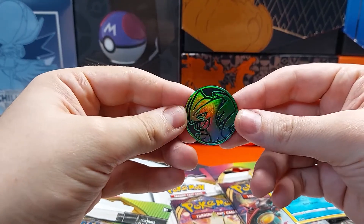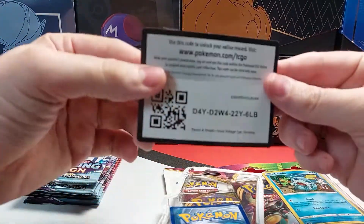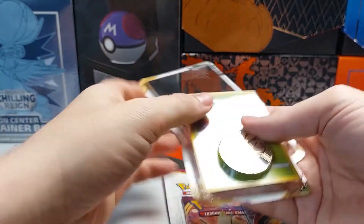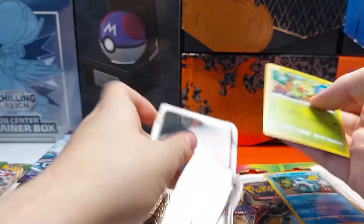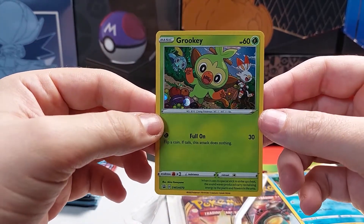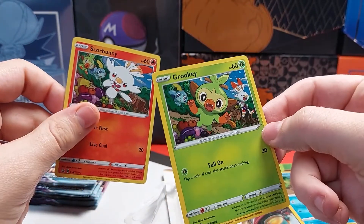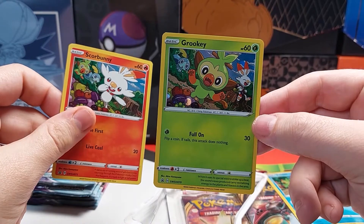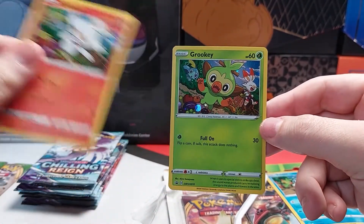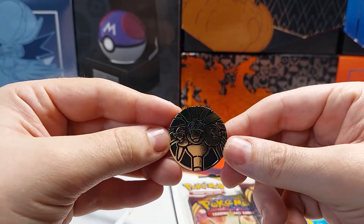Here's the coin. Code card. Here's the Grookey promo. And in the last one, you saw Grookey noticed right after Scorbunny, so he's the second to the fruit pile. And then finally, Sobble notices...